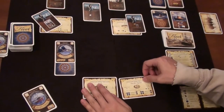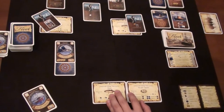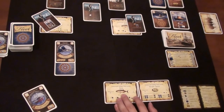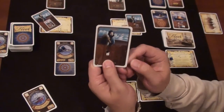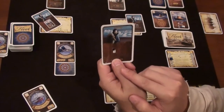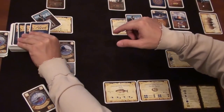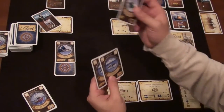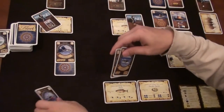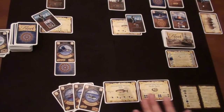Now I have the Pacific oyster license to launch oyster boats. I also get the crewman bonus: draw three and discard one. I draw three cards and discard the king crab. Nice little bonus from the crewman.